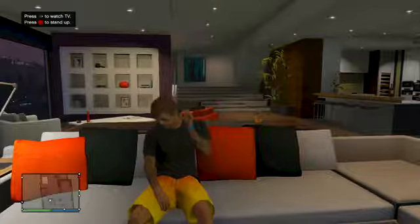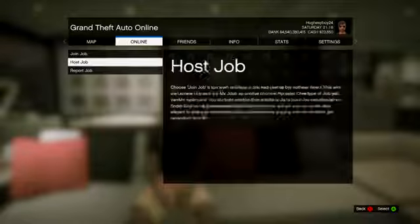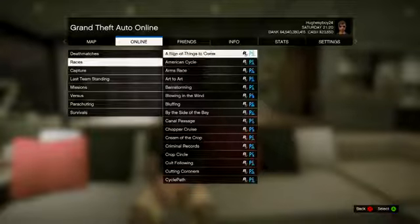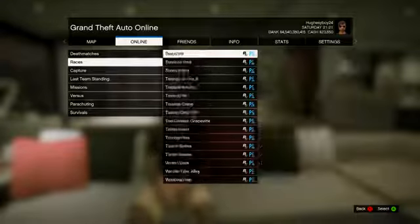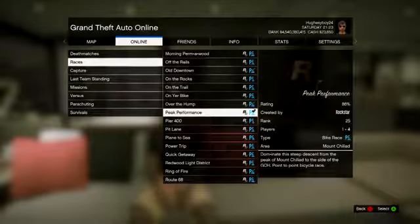Basically, go anywhere on the map, click Start, and go to Online. Then hit Jobs, hit Host Jobs, hit Rockstar Created, go to Races, and go all the way to the bottom. You're going to go to Peak Performance — this one here — and click that.